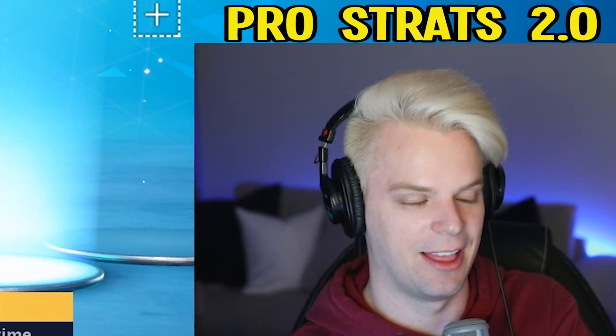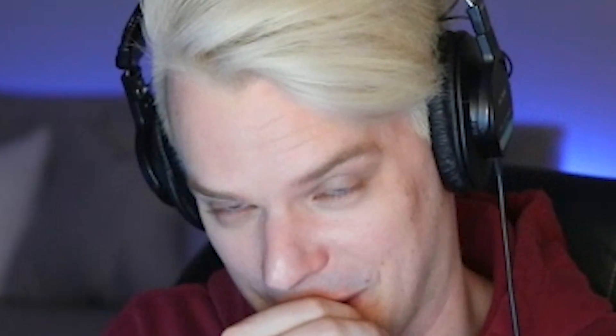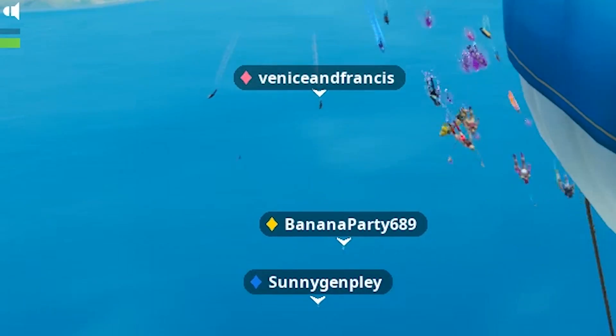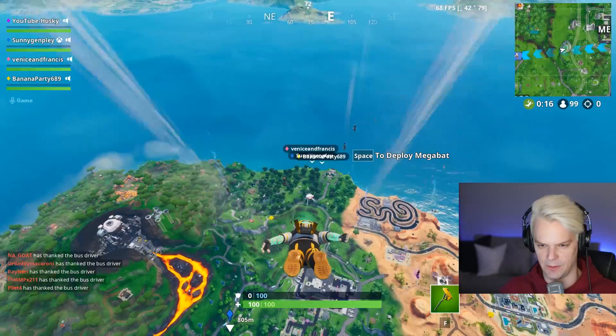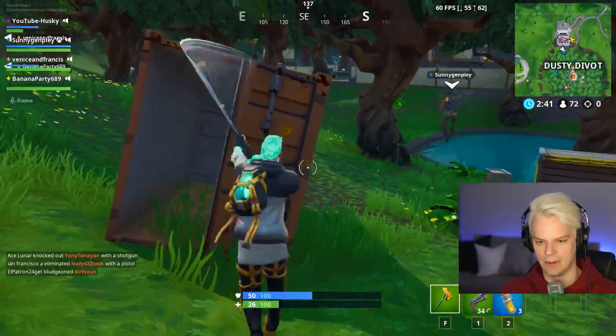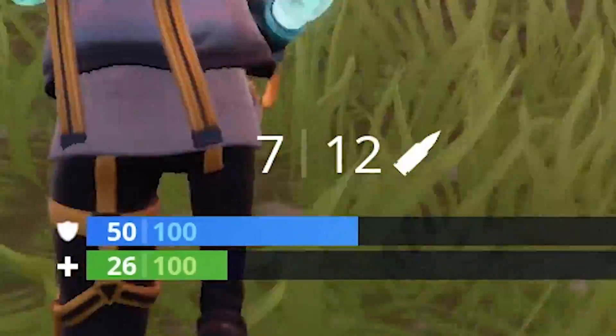What if I did squads? Now, this is the secret — they do the building, I do the following and shooting. This is it, you guys. We got Banana Party, we got Sunny Gin Play, we got me. Hello? Am I supposed to follow them? If these guys want to hang out here, I am fine with that.